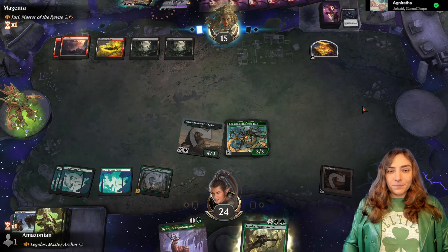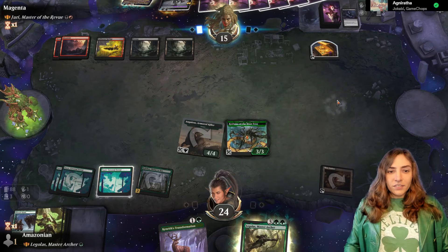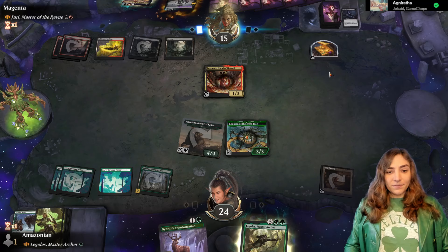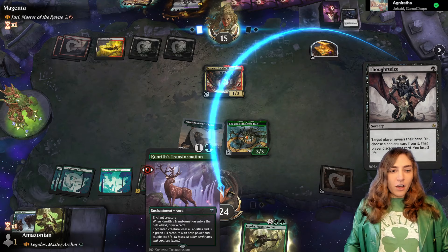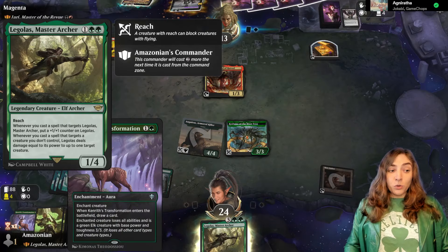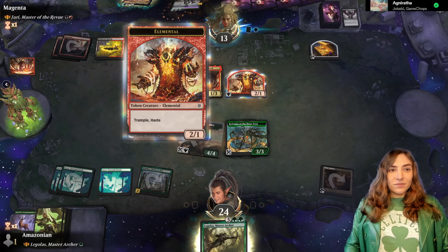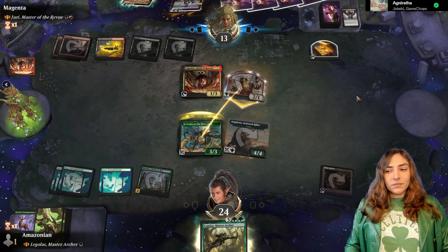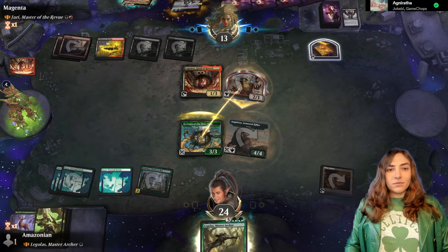They have six mana, so they have a treasure from the Deadly Dispute. Lagobos makes a 2/1 elemental that dies, but it does sacrifice itself, which means free triggers for Yuri. There goes my Kenrith's Transformation. Kenrith's Transformation with Legolas is really cool because it targets your opponent's thing and then Legolas punches it. Rolling to take two damage or do I want to risk the block? I'll risk the block. This thing will get sacrificed anyway — they draw some cards.